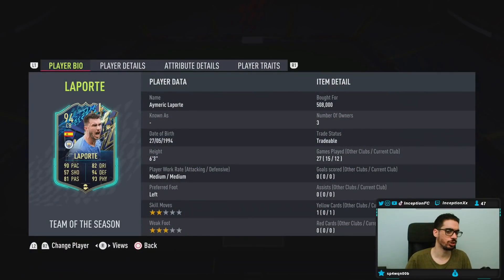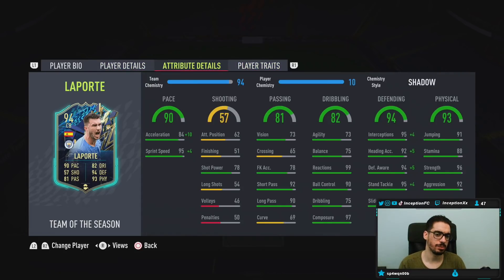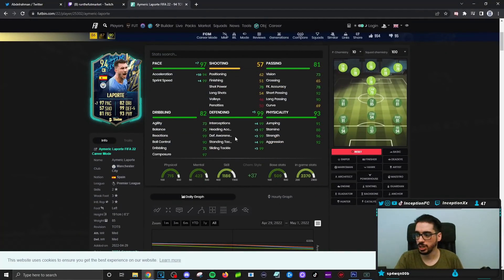Team of the Season Laporte, guys — we're looking at a card who is 6'3", medium/medium work rates, left-footed, two-star skills, three-star weak foot. In-game player traits: he has the long passer trait. The card works with 94 acceleration and 99 sprint speed, with essentially perfect defending in every single stat on the shadow chemistry style — perfect in defense except for heading accuracy, which is very random in this game anyway.